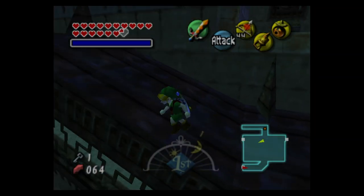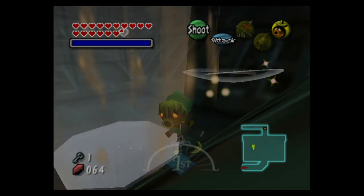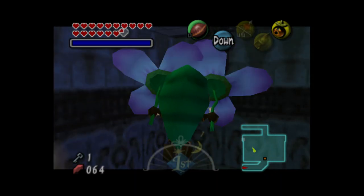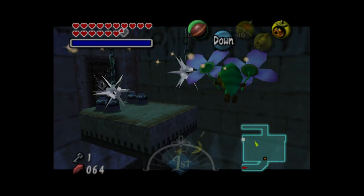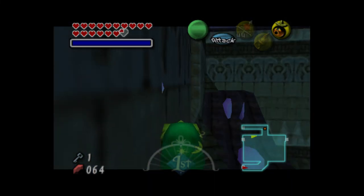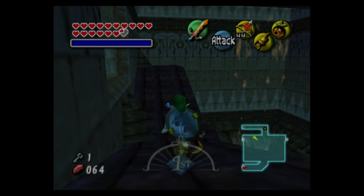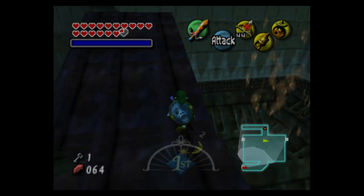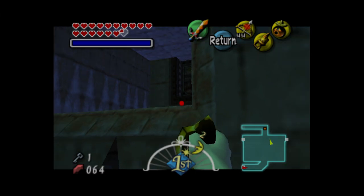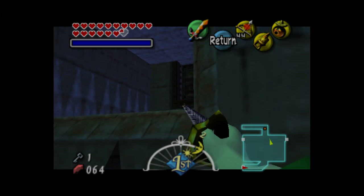So you have two options on getting this: you either fall real slowly with Deku Link, which is not an option for me, or you hookshot very, very carefully. Don't know why it acted like that.